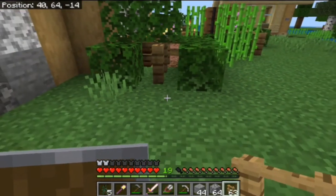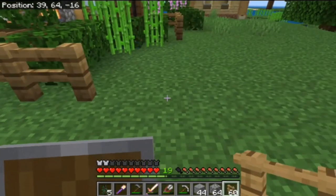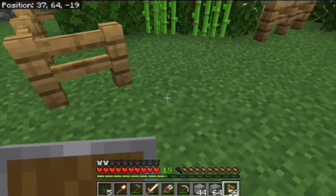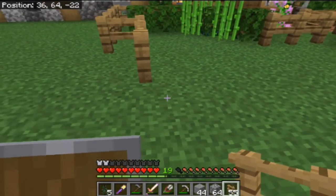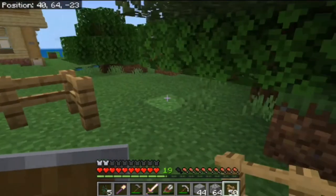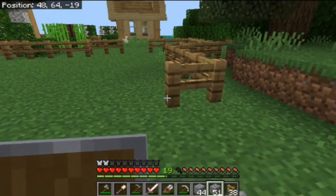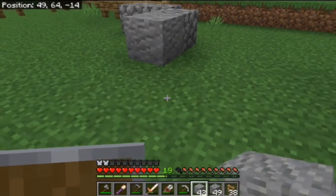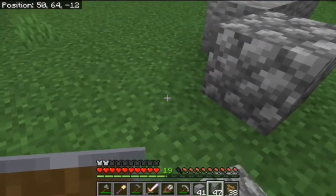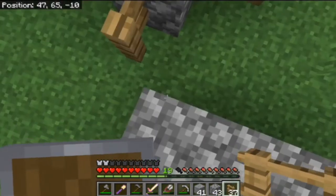Back home, I decided I wanted to build a sheep pen. You can see me starting to lay out the sheep pen with oak fences. I also collected pumpkins along the way when I was heading home. I wanted to build a stone wall because I wanted to build a little pond on the inside of the pen.